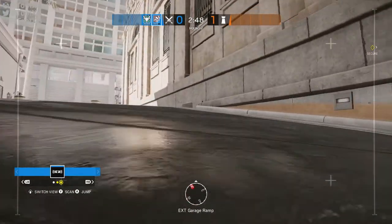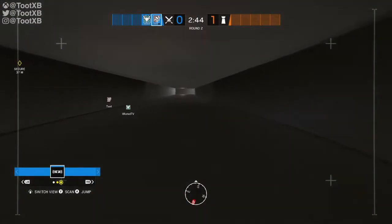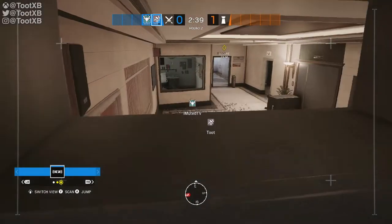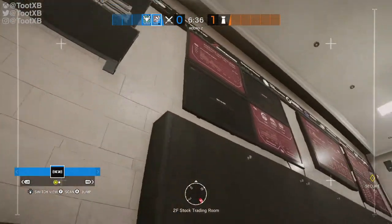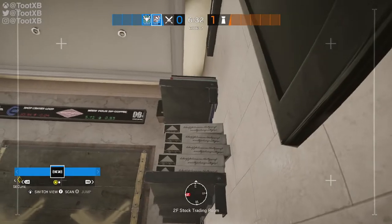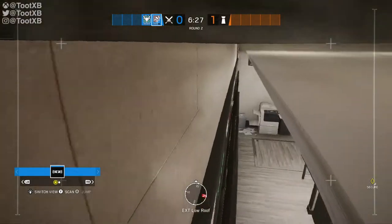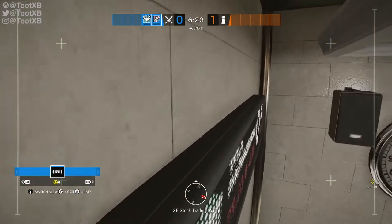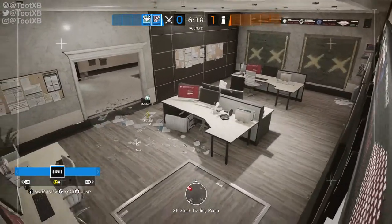Quite often during the prep phase your drone will spawn on the garage ramp. If you turn your drone around and look at the wall you'll find a little drone hole that allows you to go along this vent. This allows you to overlook the vault area of the bank, which is obviously the most common objective chosen on Bank. Next up, in the stock trading room we jump up onto the little cabinet, then onto the shelves. From there we can jump up onto the trading board, and this gives us a view of the stock trading room. Whilst this isn't a common anchor spot, you will find that quite often a cheeky Caveira will be hiding out here.